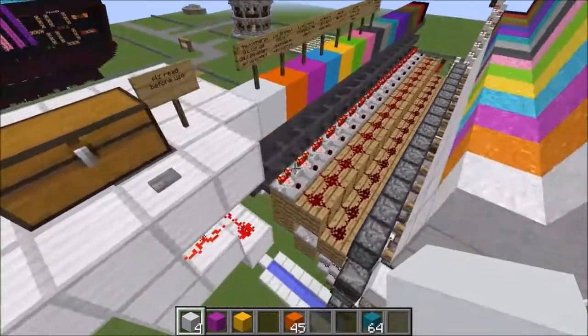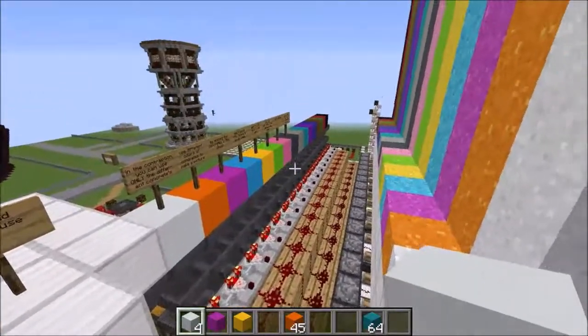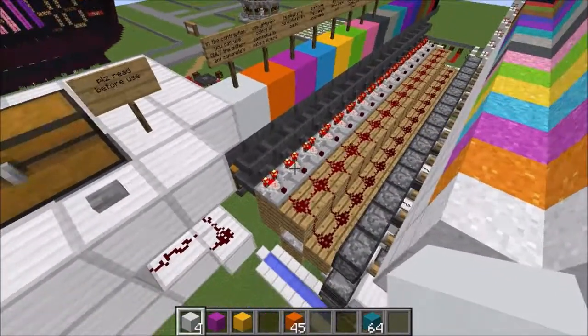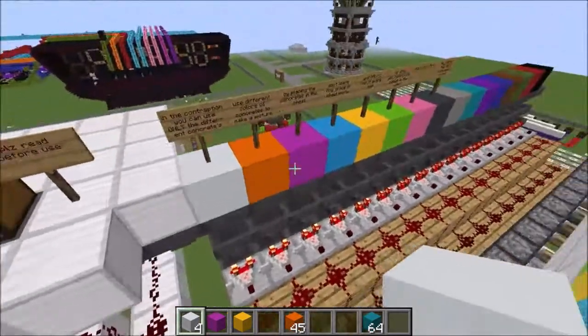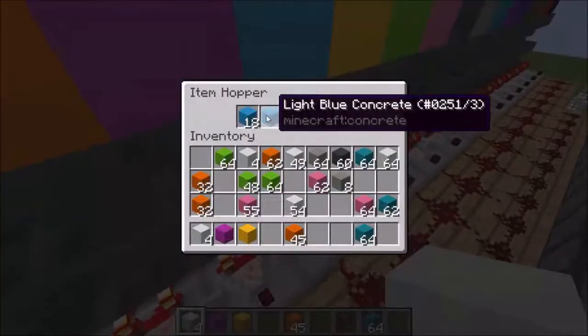Once you push the button, it will send items to the hoppers right here. And this is the sorting system. This sorting system will detect what color it is — so if it's white, if it's blue — by using a normal sorting system.